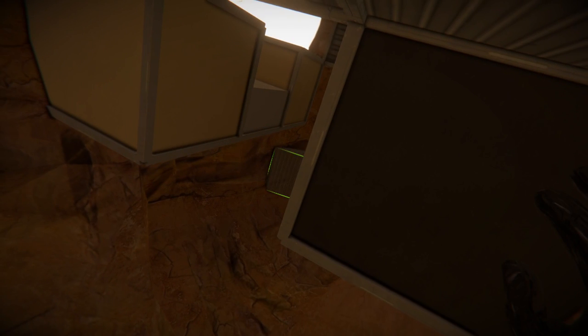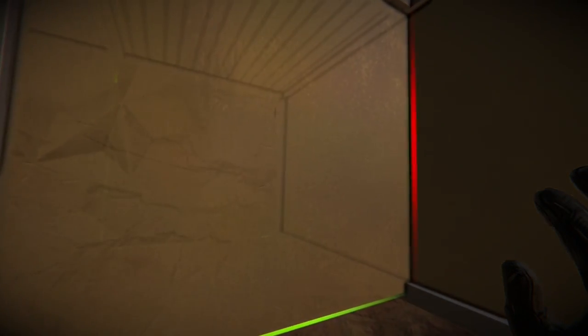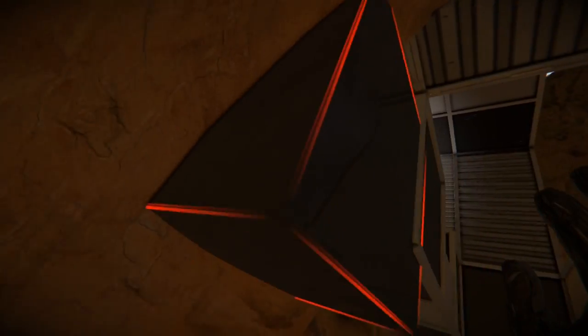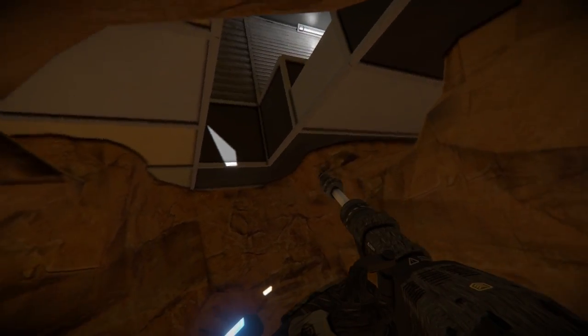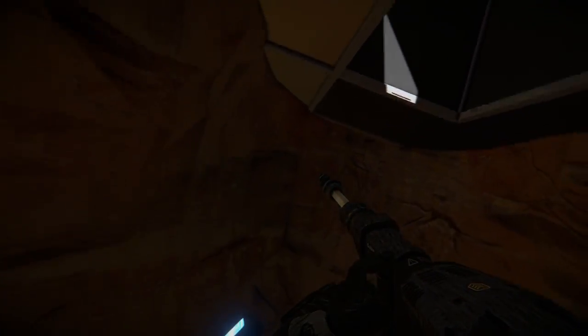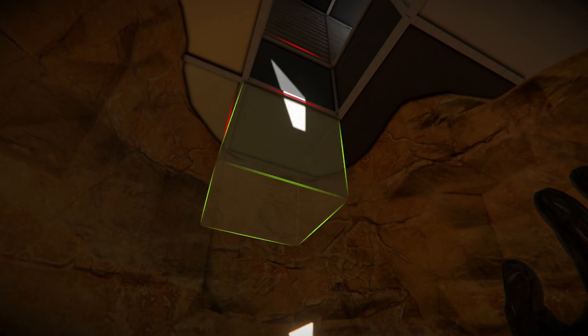That should be enough digging. Let me just fill in a couple of these spots back here. Then I'm going to build downward to build our lower support for this piston. We want it to connect to the same exact grid, so we need to build it downward, more like a U-shape. It'll provide us a beam, basically, to mount that piston.